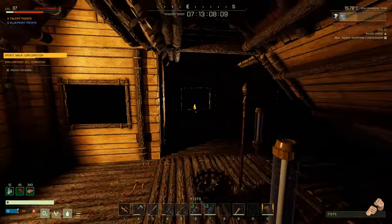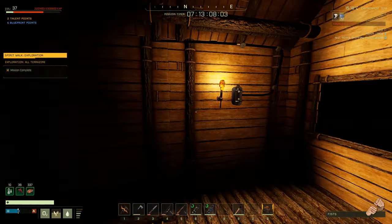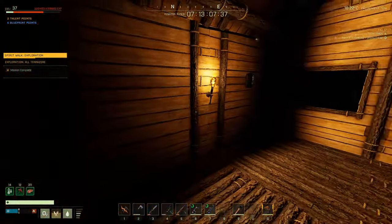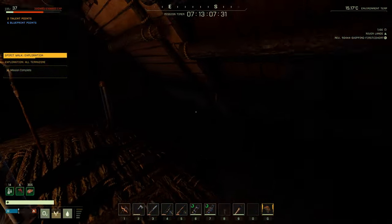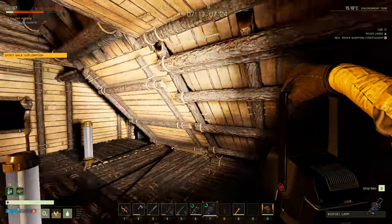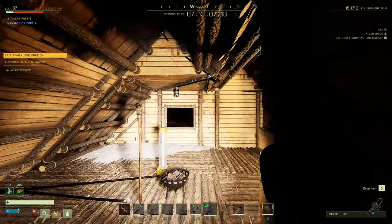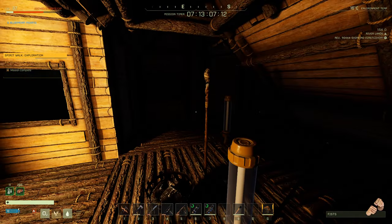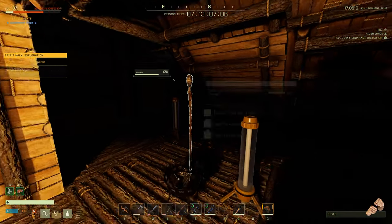I'll turn on the wall torch first and turn off the other light so it's dark. I moved it to the middle so we get a better look. It's hitting both walls in a two-by-two — not bad. It doesn't quite reach all the way across a three-by-three. I made this house awkwardly shaped to see how light travels. Just two wall torches would light up a two-by-three, and one can light a two-by-two pretty decently.